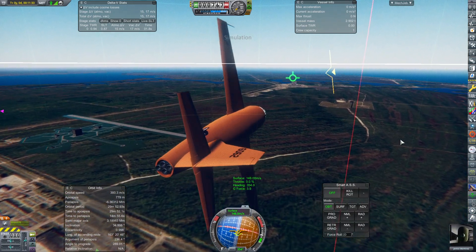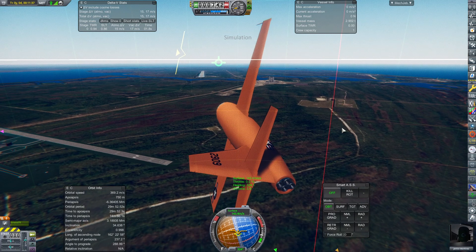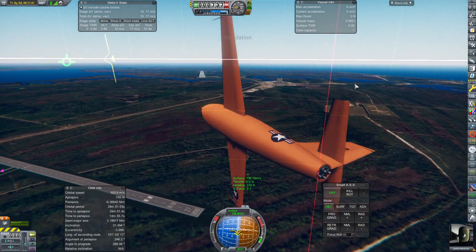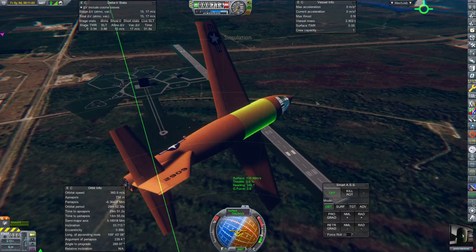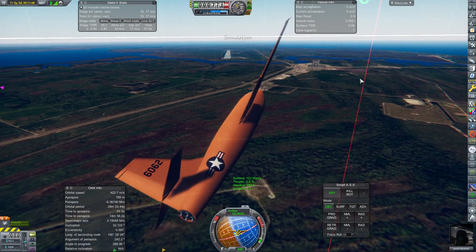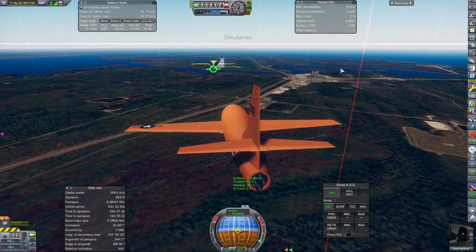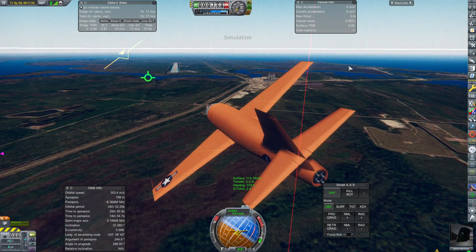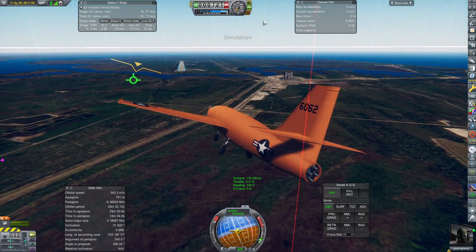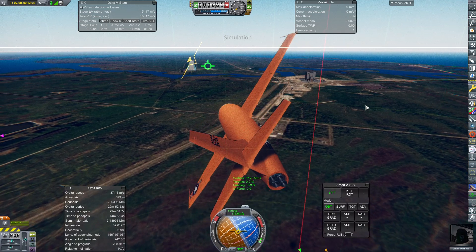I'm just going to do a little bit more of this manoeuvring. We do want to avoid flying too far because we want to be approaching the runway approximately straight. We're at about 130 meters flying above the regular space center. Now that we're dropping down to 115, 110, we're going to level out a little bit. We need to do a little bit more curving, and we're dropping the gear right now. Turning the lights off — I only land in the day.